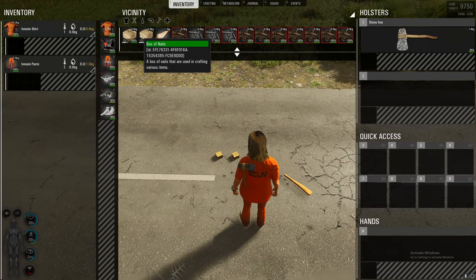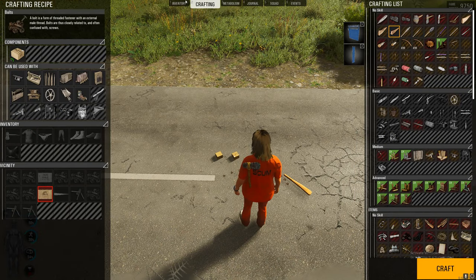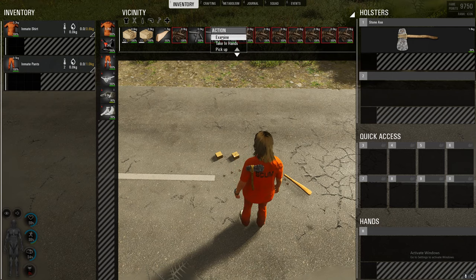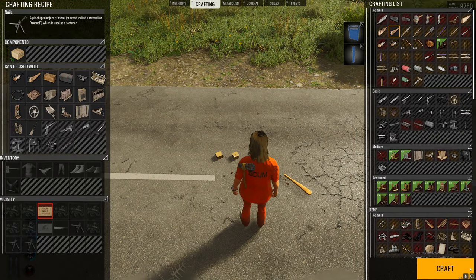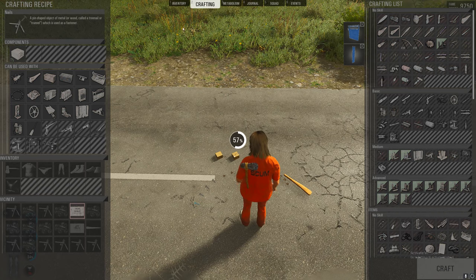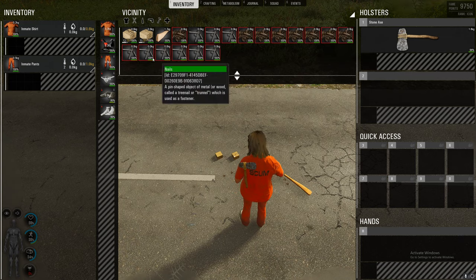One thing to mention: if you do want to take bolts out, you still need just one single nail on the ground as well. So if you want to take out bolts, make sure you've taken out one nail and one bolt in order to do this. All you need to do is come back, click examine on the nail or bolt, and press craft. As you can see, that takes it out much faster than doing it one by one.